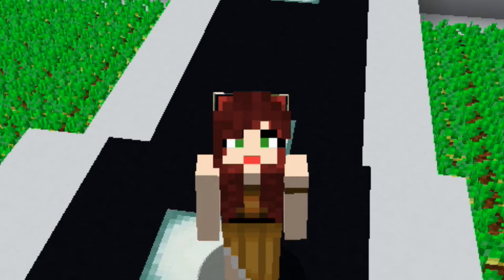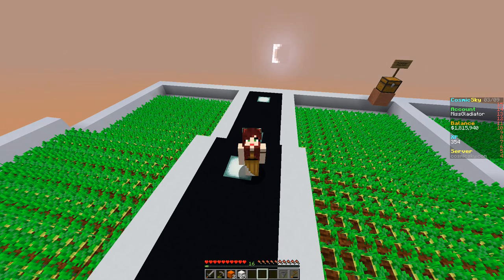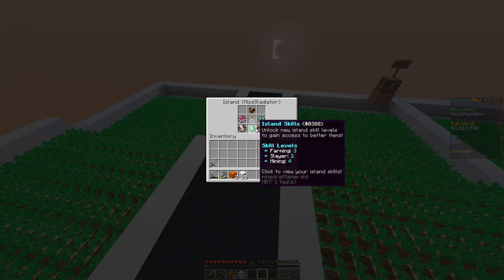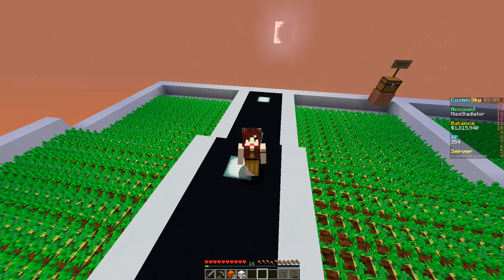Hey guys, Glad here and welcome back to a brand new episode of Cosmic Sky. A few things have changed on the island — you guys have been absolutely crazy. My island levels are nutty: mining is at four so we can put down iron ore nodes, and my slayer level's at two so we can officially put down chicken spawners. Our potatoes are done farming too.